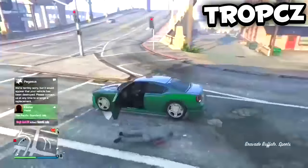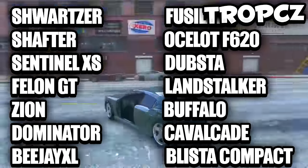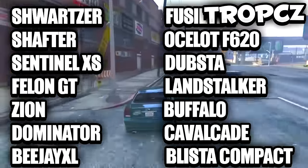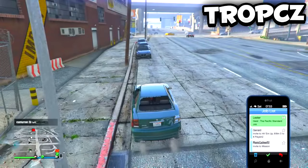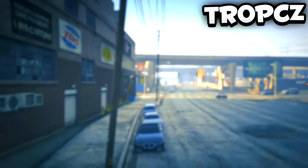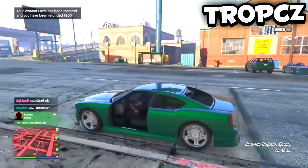What you guys need to do is step number one: get any of the cars that I am displaying right now on screen — I'll also display them down in the description. From there you're just gonna rip the driver's side door off, then park the car with the driver's side on the curb, then call Gerald. If you do not already have a Gerald mission ready, open it up.